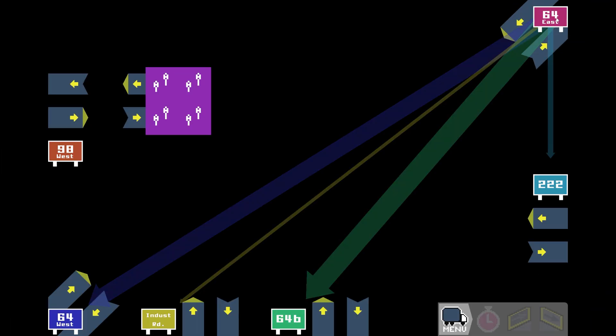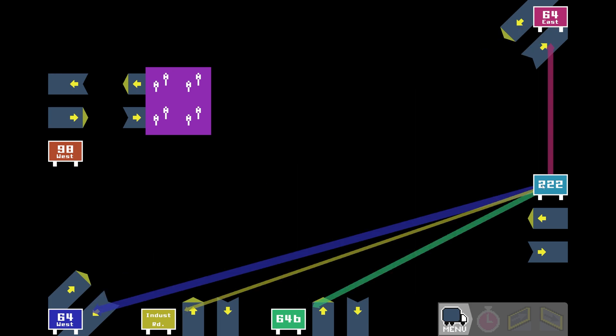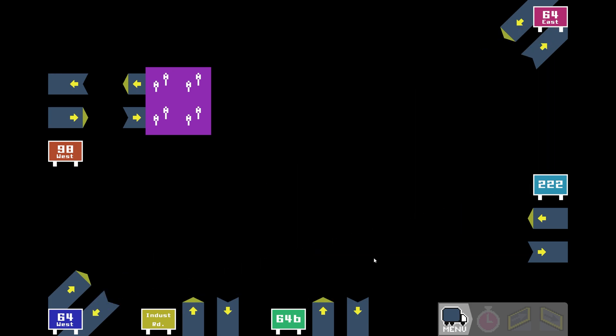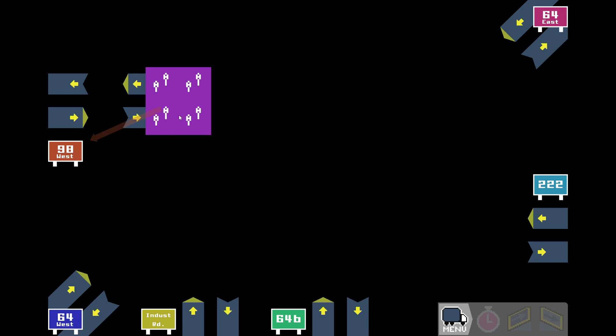Alright, let's see what we got. We have 64 East wanting to go to the other two 64s and 222. Not a lot of traffic. 64 again to both, and this 64 probably only wants to go to 64 East but doesn't care about 64B. These two just want to go to each other, so let's build that straight connection in real quick.